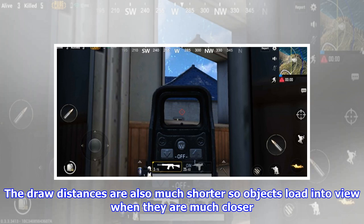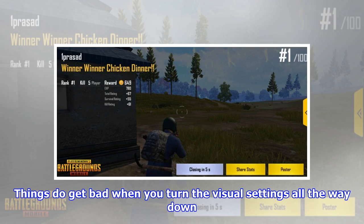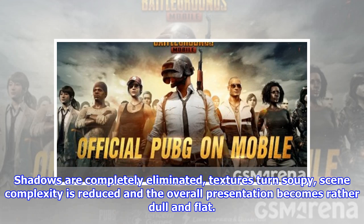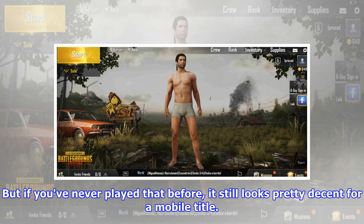The draw distances are also much shorter so objects load into view when they are much closer. While landing from the plane, the ground detail loads like a Google Earth map loading on a slow internet connection. Still, none of this looks particularly bad in action. Things do get bad when you turn the visual settings all the way down — shadows are completely eliminated, textures turn soupy, scene complexity is reduced and the overall presentation becomes rather dull and flat. If you've played the Windows version of the game, this looks like a very distant relative of that, but if you've never played that before, it still looks pretty decent for a mobile title.